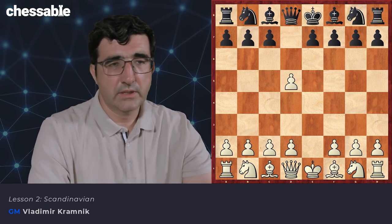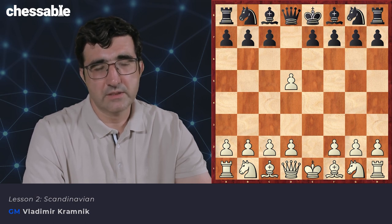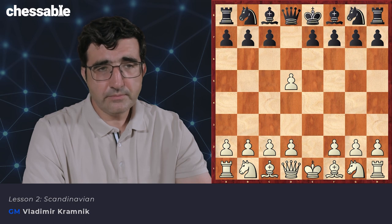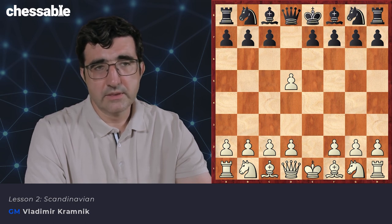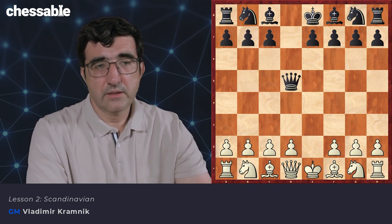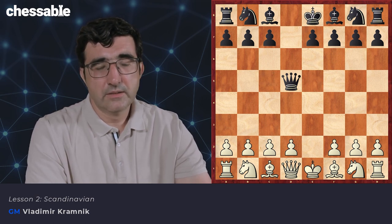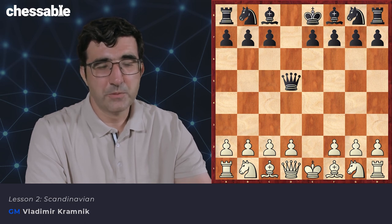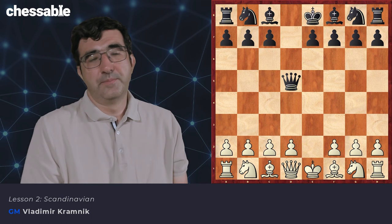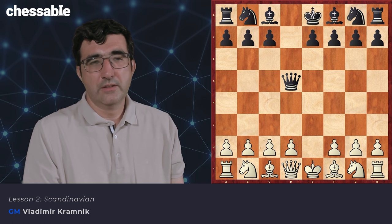Now Black has two ways to try to take this pawn back: Qxd5, the most natural, but there is another move Nf6. Strategically, after Qxd5, Black has quite a good situation in the center and it would have been just great, this e4-d5 defense, if not that Black violates another important rule of opening play, which is not to jump out with your queen too quickly. Because now White starts to gain tempo attacking Black's queen.